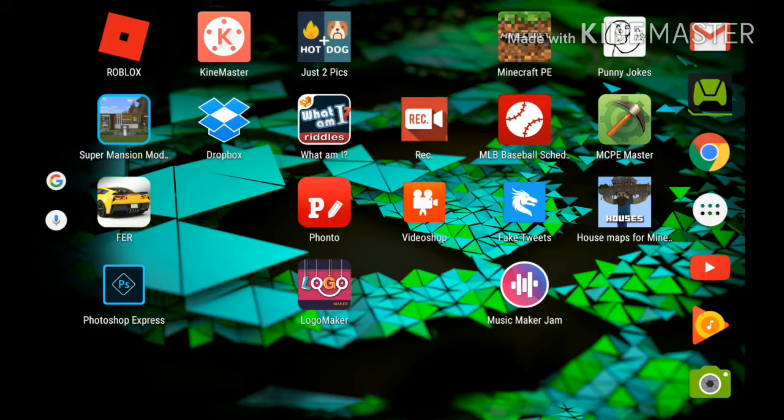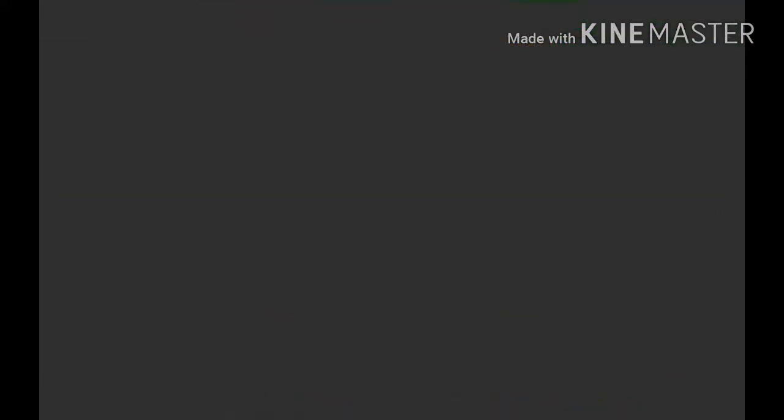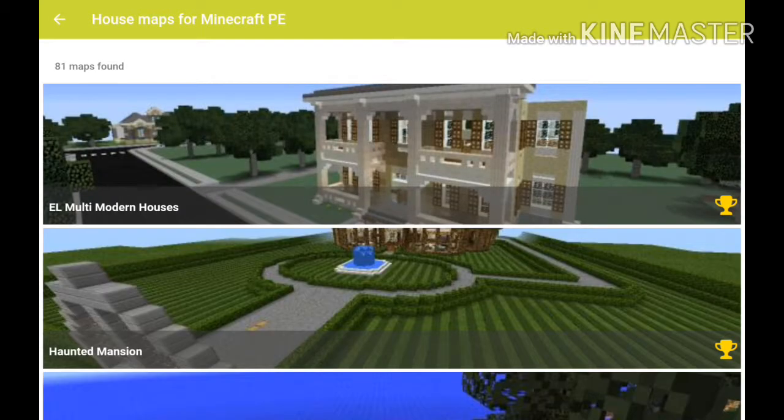More like house maps. So, you have to get this app called House Maps for Minecraft. There's the icon right here, where I'm holding it. You have to go into it. There's just a weird loading screen. After this, I'll show you the app itself.